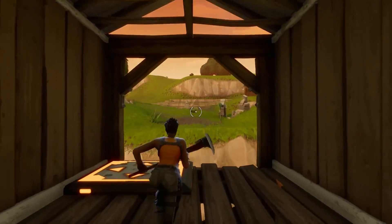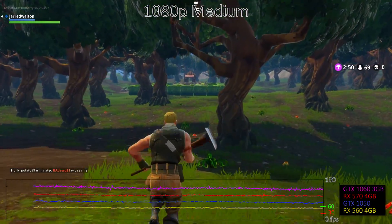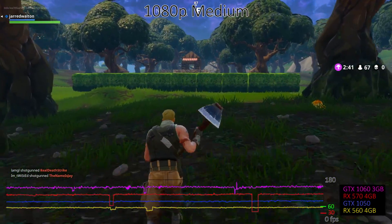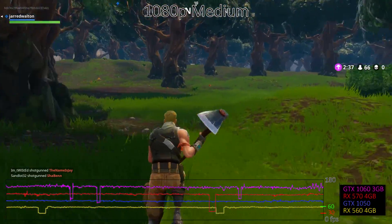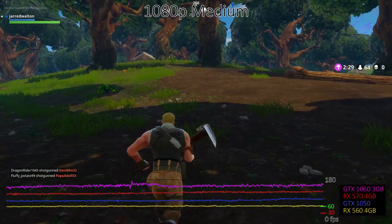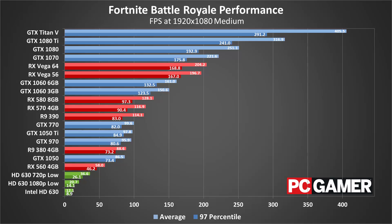I've also included Intel's current HD 630 integrated graphics solution running at the low preset as a point of reference. Starting with 1080p medium quality, Nvidia holds a significant lead over AMD. The GTX 1050 is about 50% faster than the RX 560, even with half the VRAM, and the GTX 1060 3GB is over 25% faster than the RX 570 4GB. The performance is relatively consistent, so the lower AMD results aren't due to severe stuttering — probably just driver and engine optimizations, or a lack thereof. Nearly all the discrete graphics cards I've tested easily break 60fps, though the RX 560 comes up just short. Intel's latest HD Graphics 630, meanwhile, only manages 12fps at 1080p medium, but cranked down to minimum quality at 720p, it turns in a respectable result of more than 30fps. Previous generation Intel HD graphics solutions may need to drop the resolution scaling further, but at least Fortnite can run on low-end hardware — it won't look pretty, but it will run.